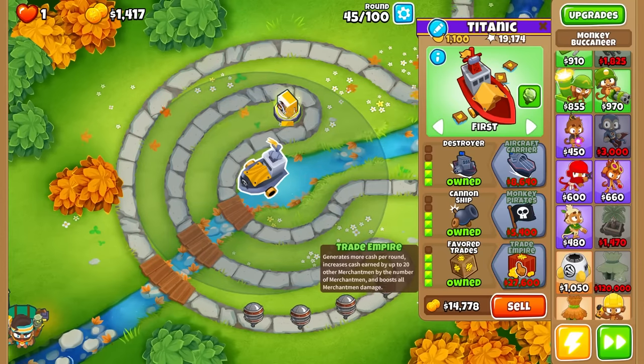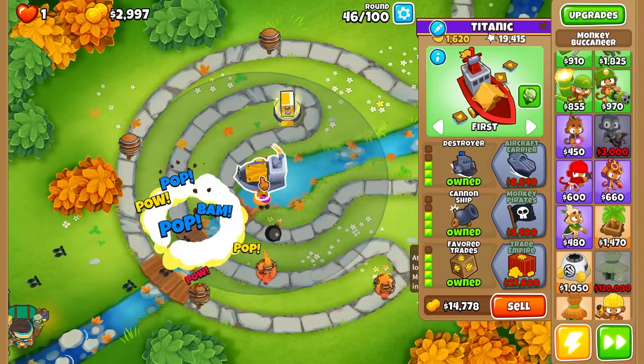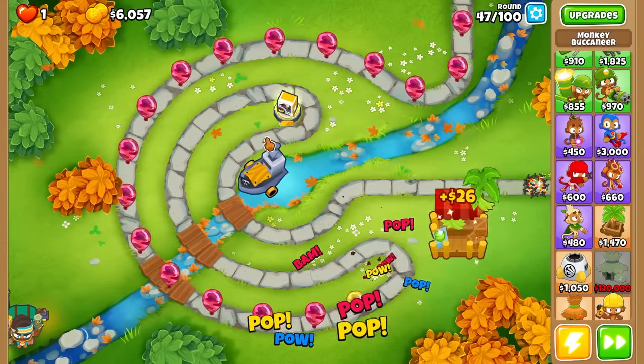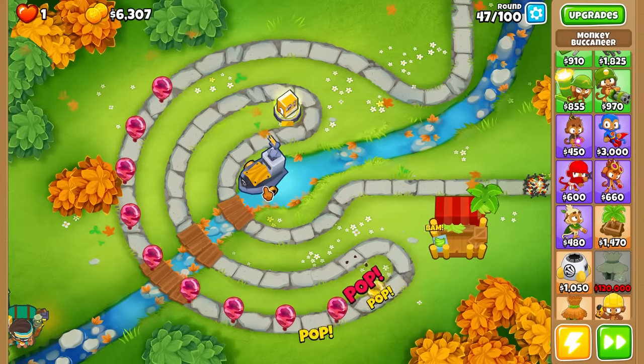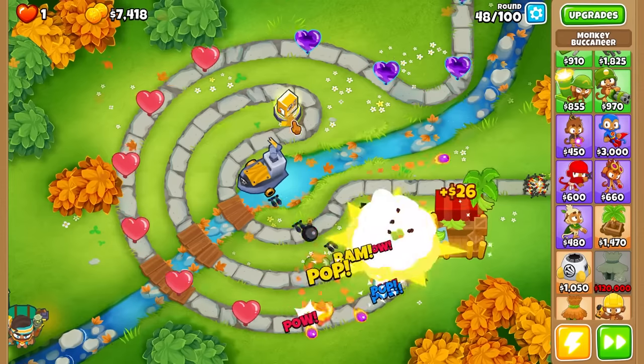Let's go for Favored Trades - I've always called it 'Flavored Trades' but it's Favored. This looks really interesting. He might need some glue to slow bloons down, but once we get his top path he'll be fine. Once he's shooting from this angle he can hit anything, especially when bloons come down this way.